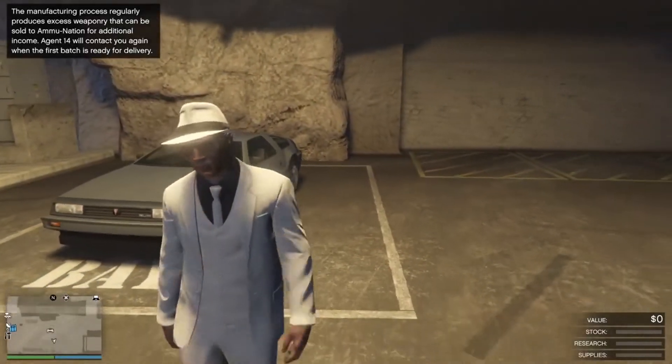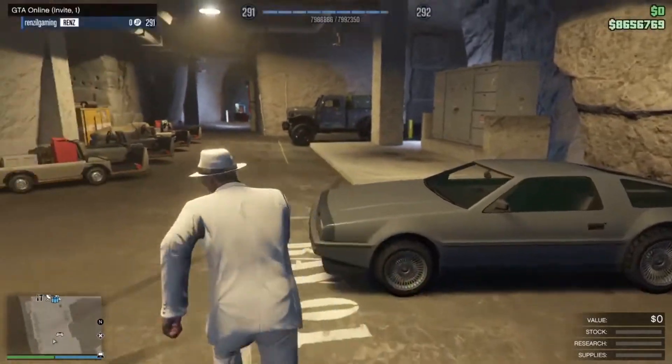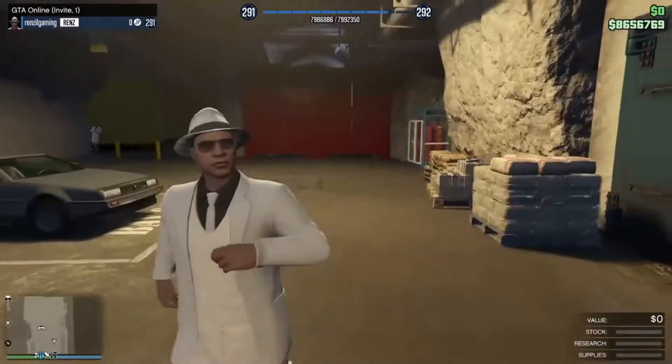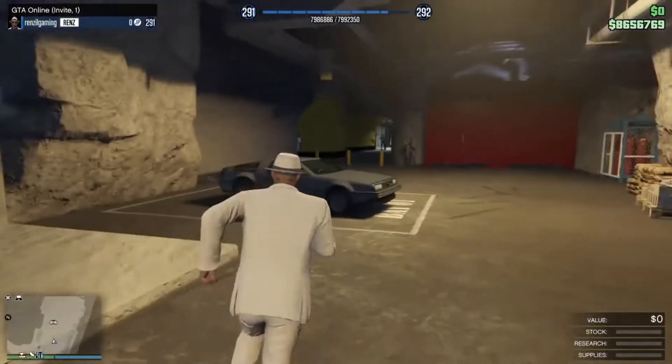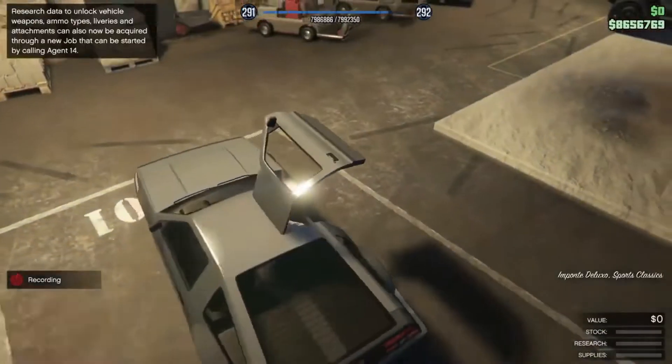What's good gamers, we are back. Here to show you guys a duplication glitch, so without any further ado let's get straight into it. First of all, you will require a Faggio or any bike inside the mobile operations center or prison bus. You also require the car you want to duplicate — in my case I'm going to do a frozen money Deluxo.